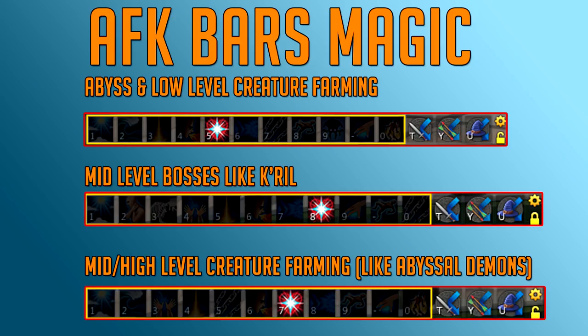The mid-level magic boss bar has Sunshine for the damage boost, then Asphyxiate, then Debilitate. Kril sometimes uses a special ability that hits pretty hard, especially if you're using Prayer, and Debilitate helps reduce that damage to make it easier to AFK. Then Wild Magic — a fast threshold — Corruption Blast, Dragonfire, Sonic Wave, and Sacrifice. The other abilities don't really matter in order, as they won't be activated too much.